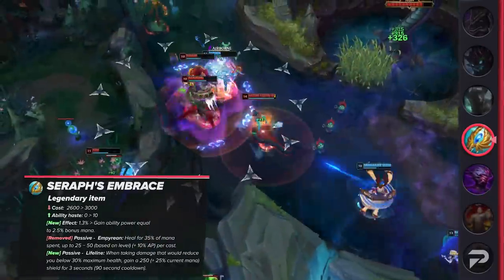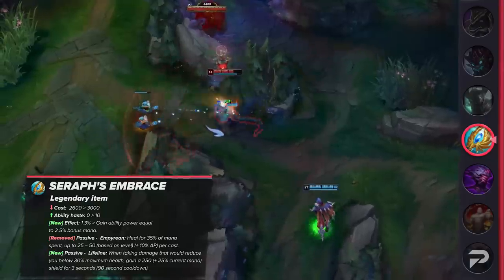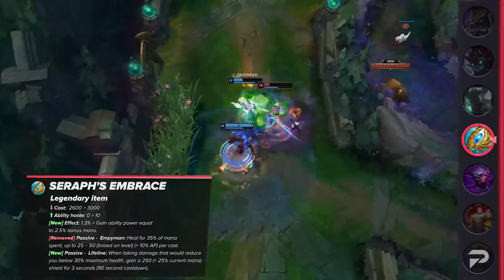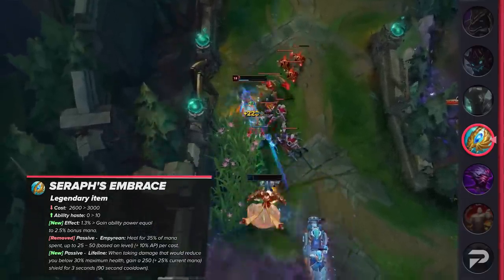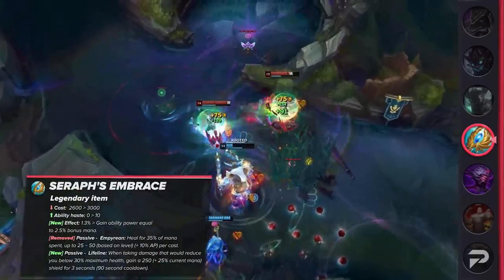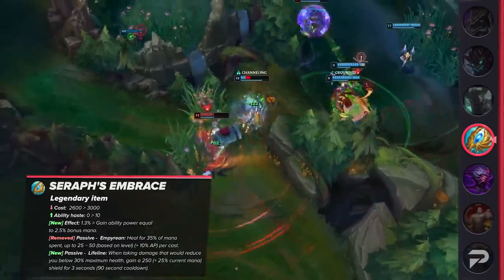The last system change is to Seraph's Embrace. Its cost is going up from 2600 to 3000, while its AP is being raised from 60 to 80, and 10 ability haste has been added on. Its passive that converts bonus mana into haste is having its ratio raised from 1.3 up to 2.5%. The Empyrean passive — which heals you when you cast spells based on mana spent — is now being replaced by a lifeline passive. When you dip below the threshold, you'll get a shield for 250 plus 20% of your current mana. Riot is probably buffing Seraph's because it's only built on a very small group of casters, but this may just end up being way more broken on champions that already built it. Sona and Seraphine are super squishy, so having an extra defensive item can be a huge deal — and Sona is already really broken, but now she may just be head and shoulders above everyone else.